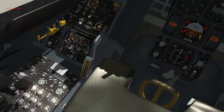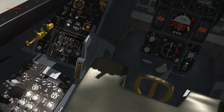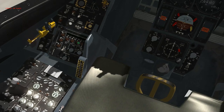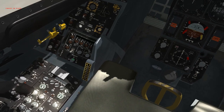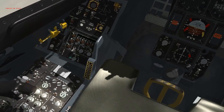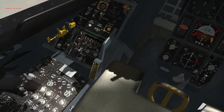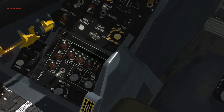On the left-hand side it says RWR, jammer, and then chaff and flare. Turn those on. Parking brake to on. All right, move back down to the HMCS and then to the left of that where it says — for your RWR, you know, to turn that on. Turn that on.